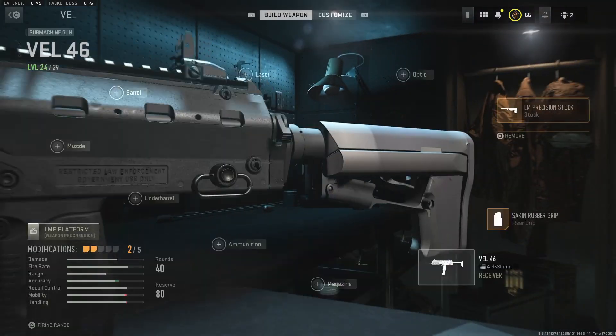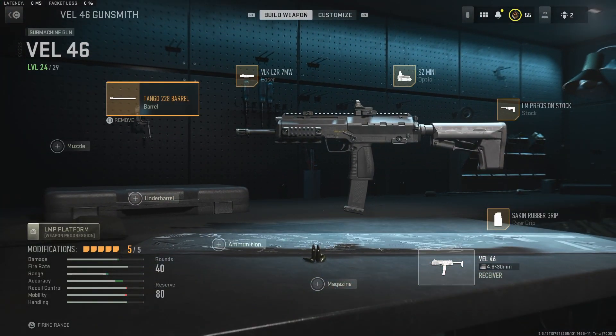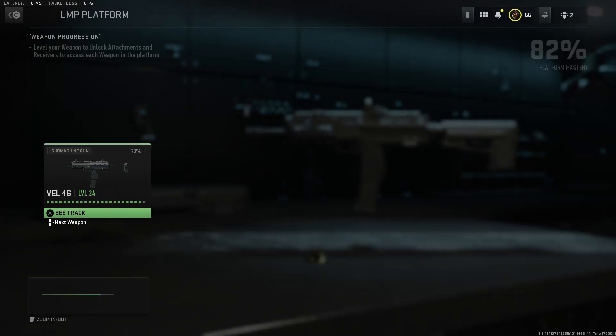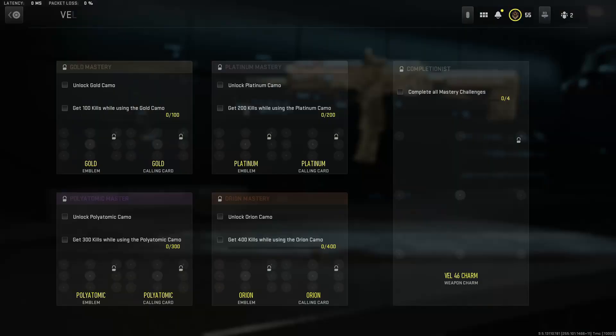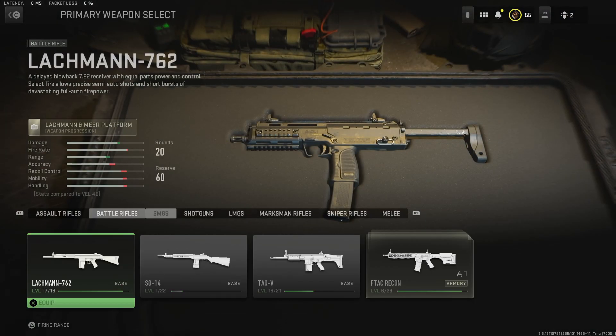I want to show you that we're going to build a class here — just putting some random attachments on, nothing crazy, nothing too serious. You can see we cannot save this no matter where we go. There's no save blueprint option whether you go through the customized weapon mastery — it doesn't matter where you go, you cannot save custom blueprints.